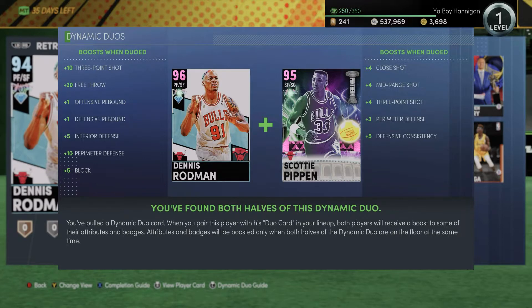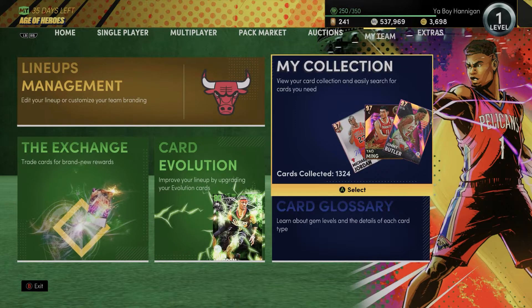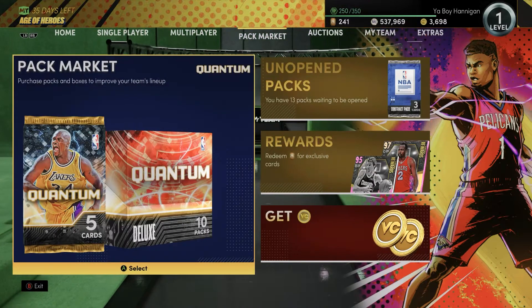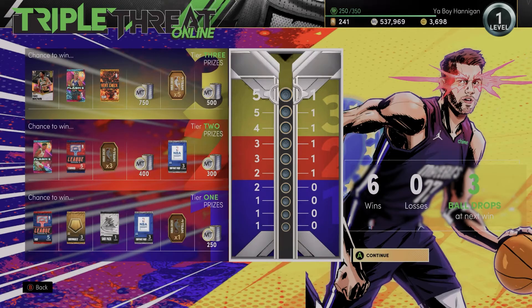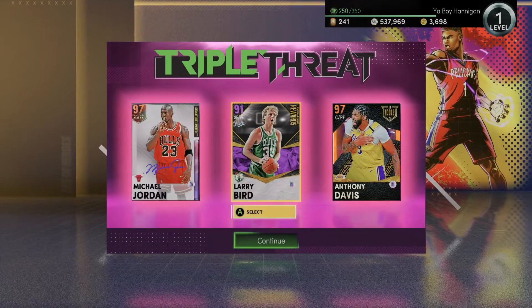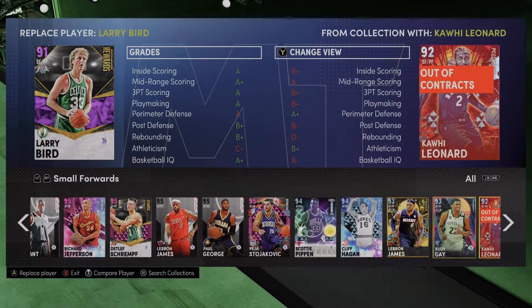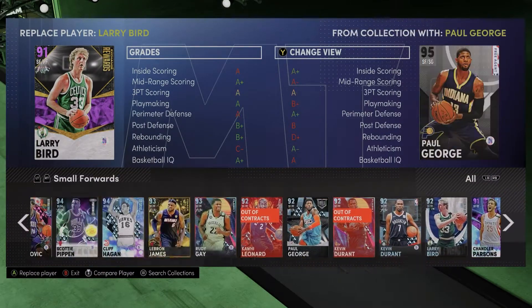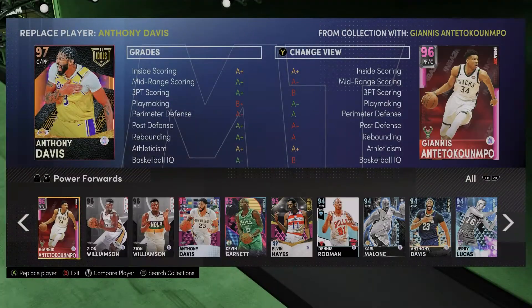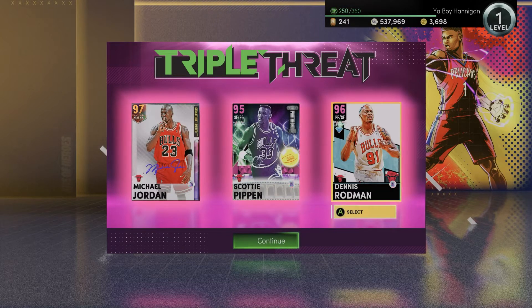Dennis Rodman's diamond was pretty solid, but now that he's up to a pink diamond we'll see how good he is in Triple Threat Online. Before we do, make sure you like and subscribe for more NBA 2K MyTeam content. I'll try my best to upload daily during Season 5 — that's 35 straight days. We'll run the same exact duo we did before: a re-run of the 96 Bulls trio but with Scottie and Rodman's duo.